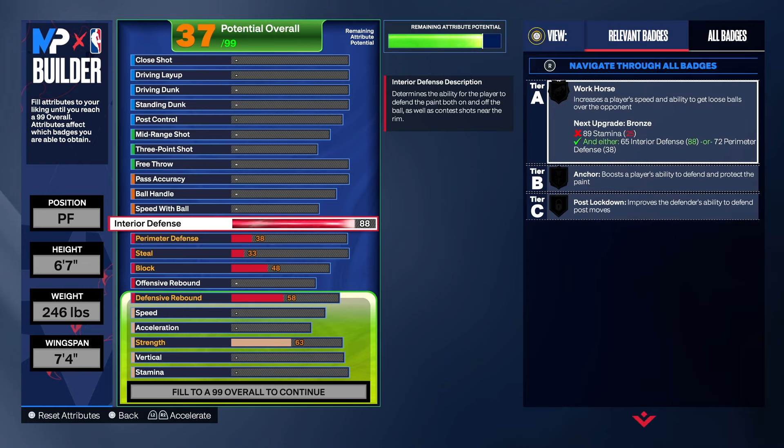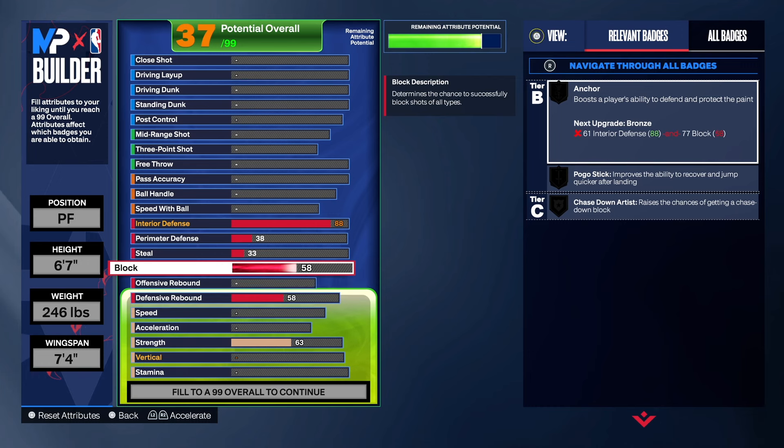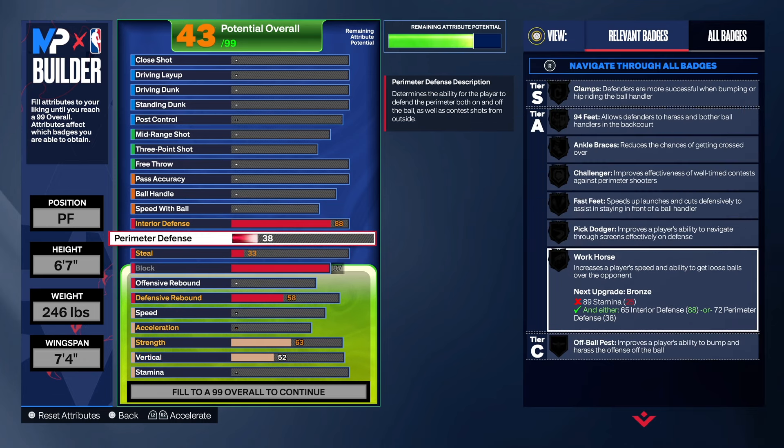We took the block to an 87. I really wanted to go 6'8" so I could get a 92 block — with a 92 block you can get a lot of contests, a lot of altered shots. That's why I really like it. But unfortunately with this 6'7" build we couldn't get to 92, so we have an 87 block. We won't get gold on anchor — that will be silver. Sorry about that.